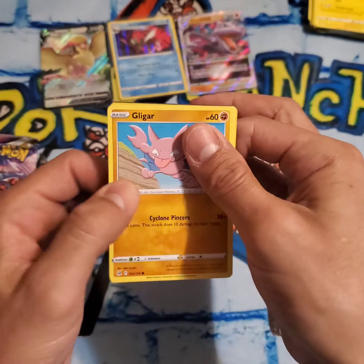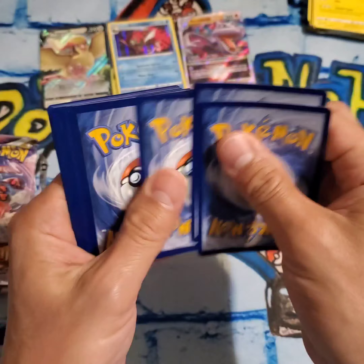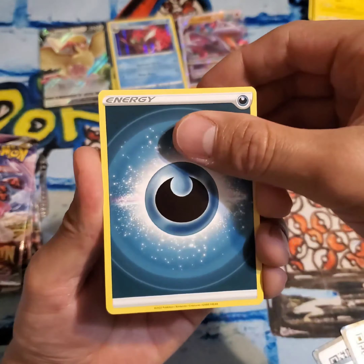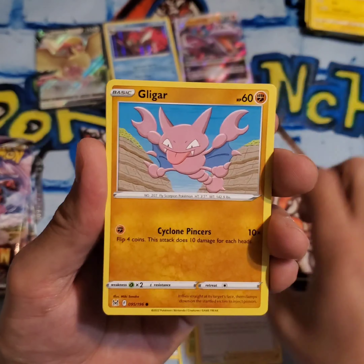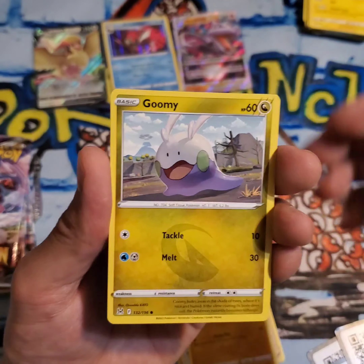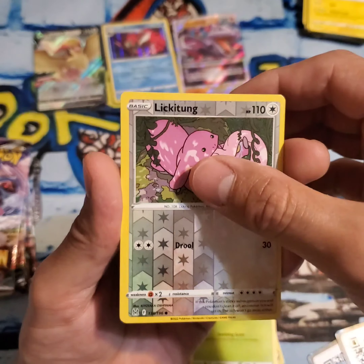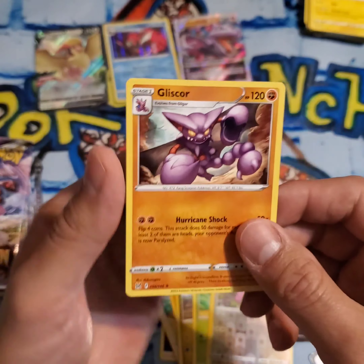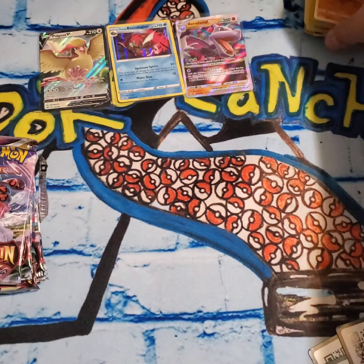Gligar — oh sorry, Gligar, which evolves into Gliscor. Going with the dark. Wind-up Arm, Nuzleaf, Riley, another Gligar, Sableye, Meditite, Gimmighoul, Roselia, Reverse Holo Lickitung, and there is a Gliscor. No hit on that one either.